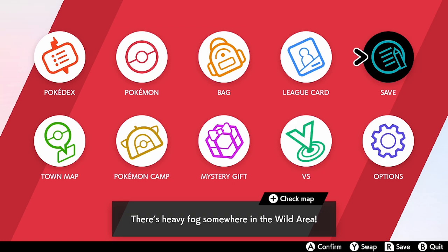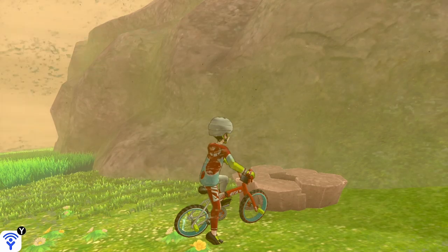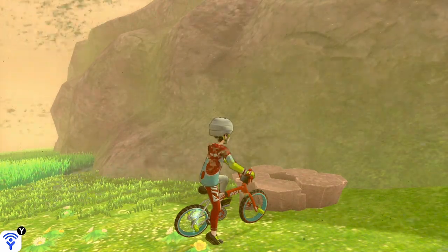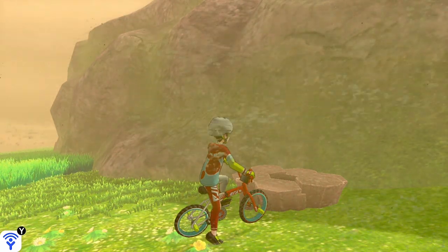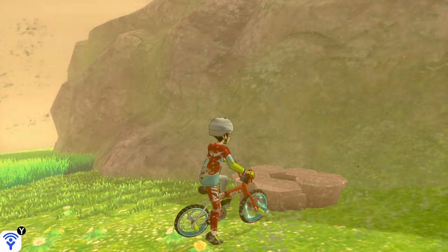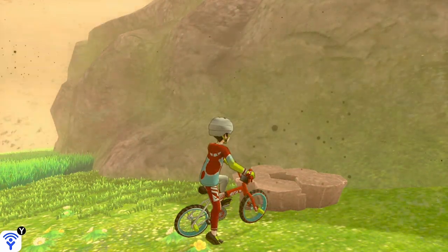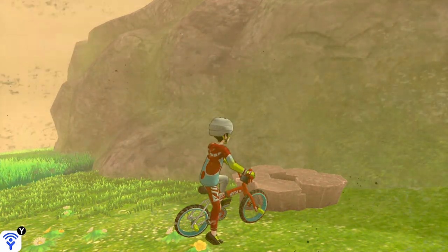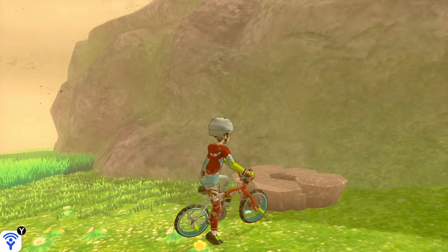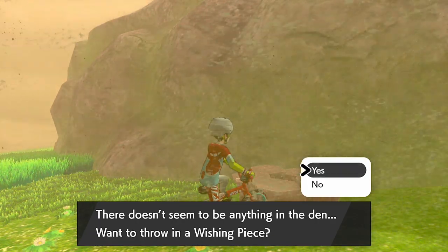We're going to go to this specific den for Zen Mode Darmanitan. What we want to do is save in front of the den. One of the methods I've found most successful is having a solid purple beam. I know a lot of players will argue you don't necessarily need the purple beam, but I've found a lot more success with a purple beam when obtaining hidden ability Pokemon. Then you drop a wishing piece in and set your text speed to slow.